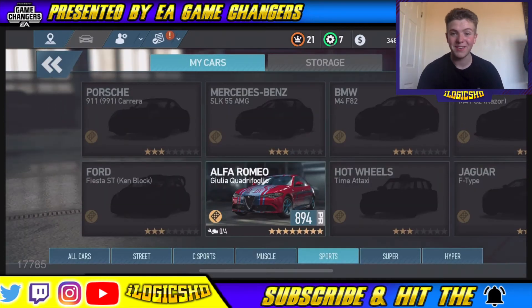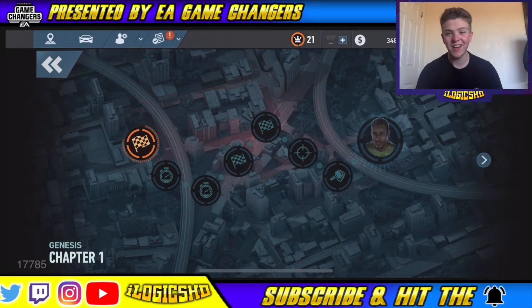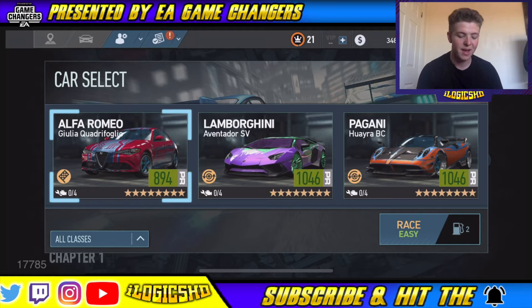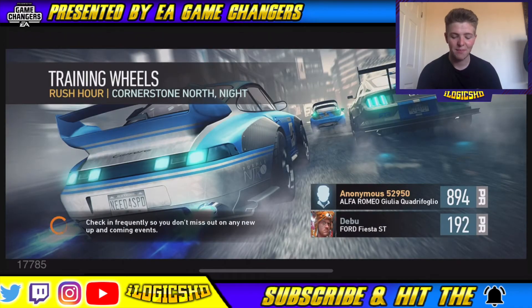Let's jump into the gameplay. We're going to have to do it through the campaign mode because I can't unlock any events for the car at the moment, so that is the only way we're going to have to go around it. Alfa Romeo Giulia Quadrifoglio — done it again perfectly, I'm so happy about that. Let's get some gameplay for you guys.